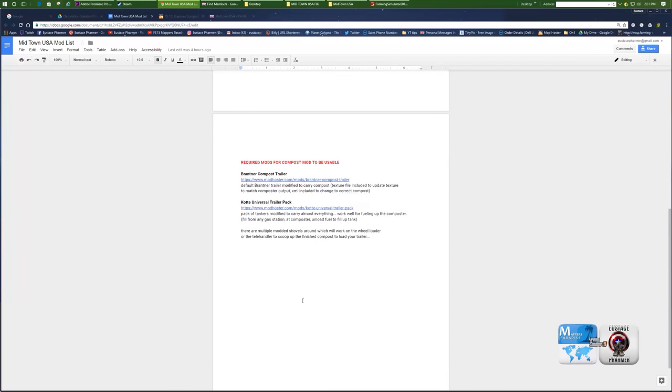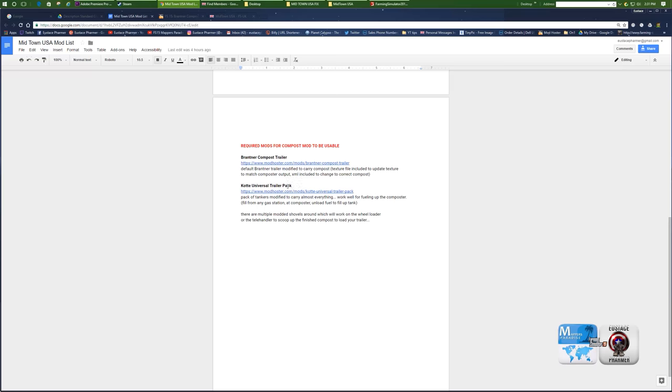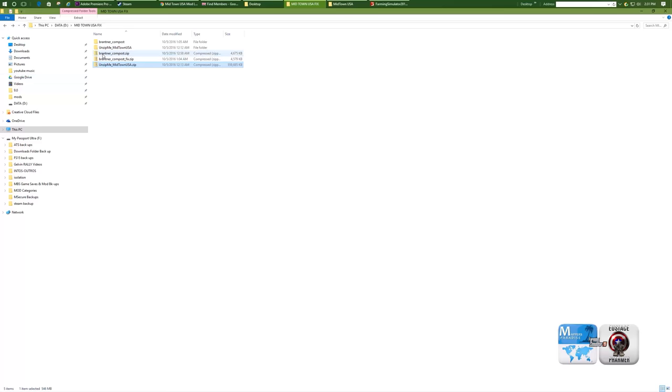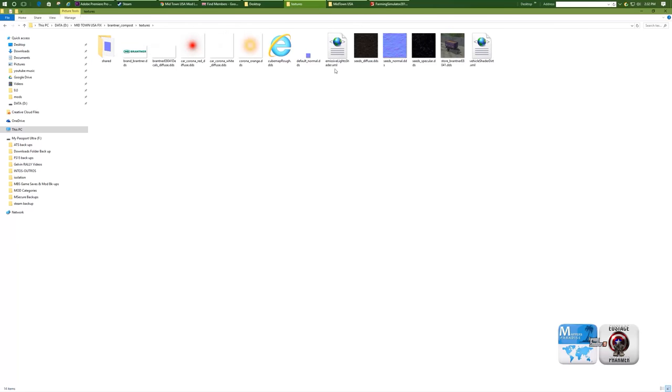Down here is where you'll get — you'll need the universal trailer pack for the fueling aspect to fuel up your composter with diesel. So you'll need that. And then this is the compost trailer, and he's got a script to modify that to work on here. So you'll download this and this is what you'll get: Brantner underscore compost zip. You'll extract it and you'll get this. These are the files that we're going to replace: the mod description, the Brantner XML itself, and then in textures we're going to add the seed diffuse.